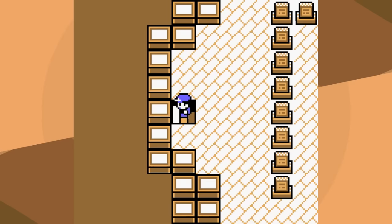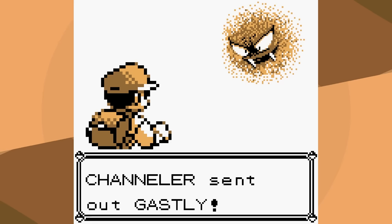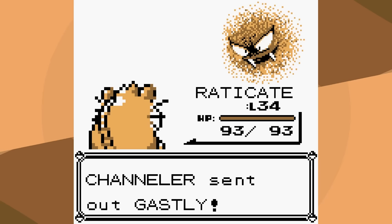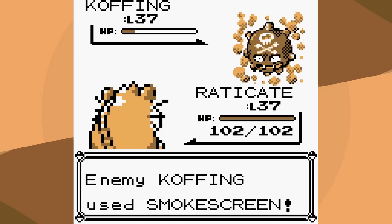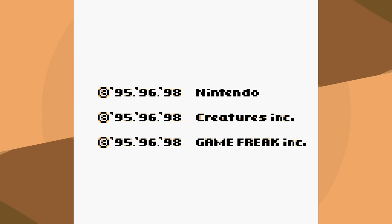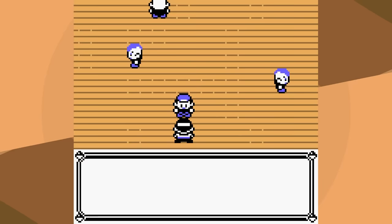That's it for what I consider the unofficial first half of the game. Now we have to deal with Koga, Sabrina, Rival 5, Blaine, and Giovanni. They can be pretty easy because you get access to a bunch of new TM moves, but they can also be the hardest part of the game. Against Koga, we have Dig — it's super effective and base 100 power — but it doesn't one-shot Koffing, who uses Smokescreen. After a lot of misses, I decide to reset. Special attacks would definitely be better, but not really on Raticate.